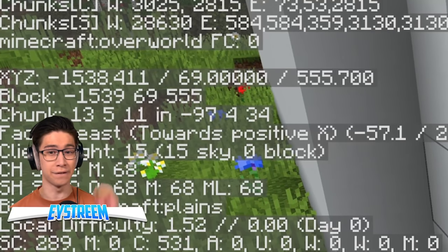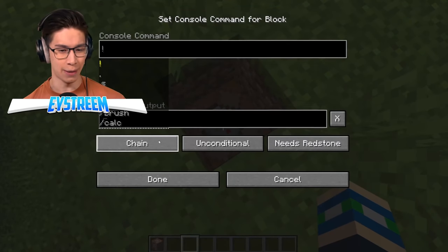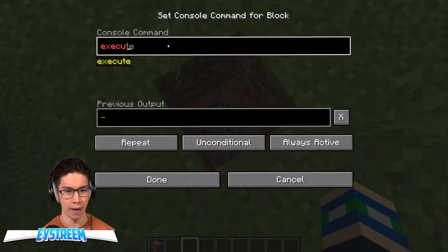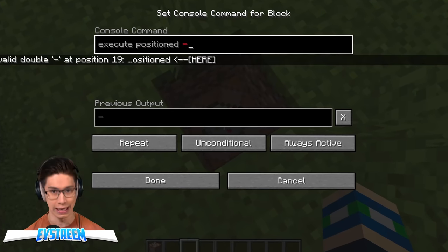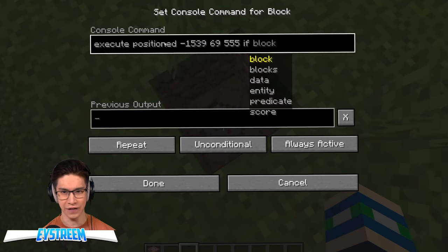Right here, guys: negative 1, 5, 3, 9, 6, 9, 5, 5, 5. We're gonna open this up and go repeat, always active. And we wanna do execute position, and then on those coordinates I write down — so negative 1, 5, 3, 9, 6, 9, 5, 5, 5.